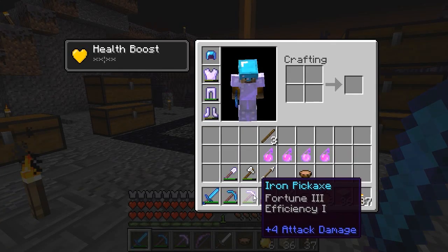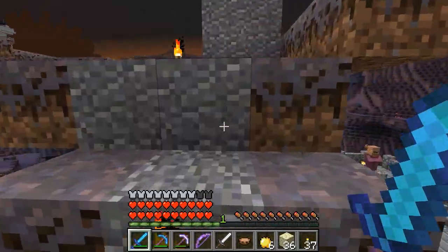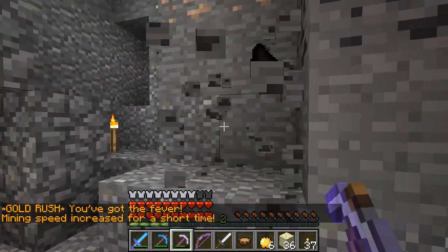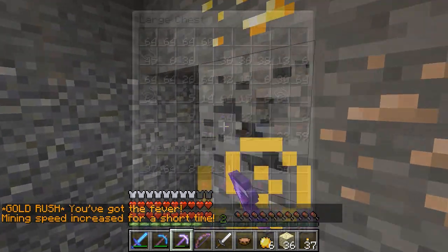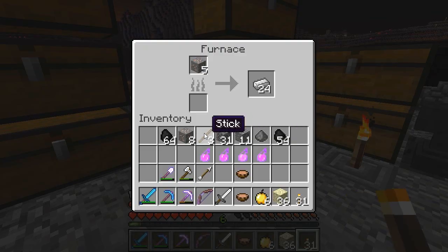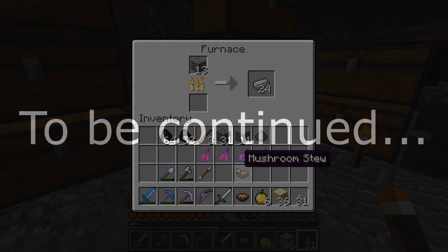I'm currently out of coal but that's a problem I know how to solve. I've got my fortune three pick and I'm going to go mine up some coal and hopefully some gold to give me the fun haste effect. I managed to gather up a couple stacks of coal pretty quickly. I still wouldn't mind finding a fortune five gold pickaxe somewhere later in the map, but fortune three is doing me pretty well.